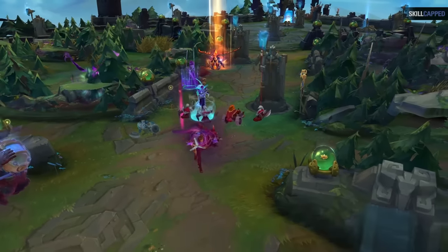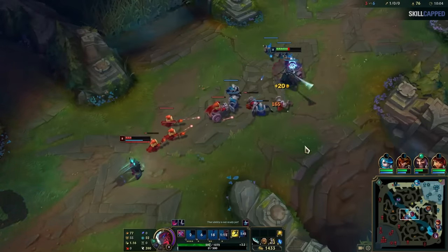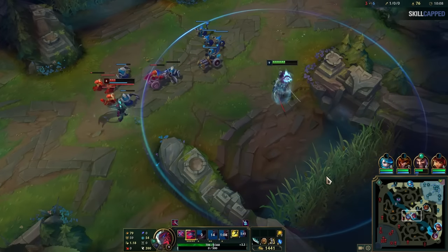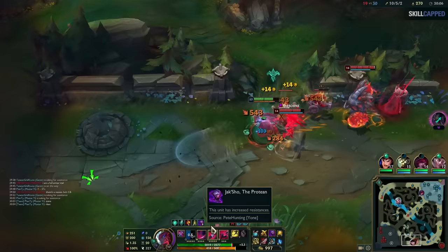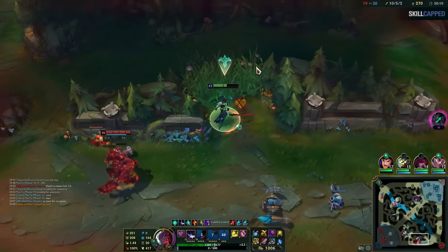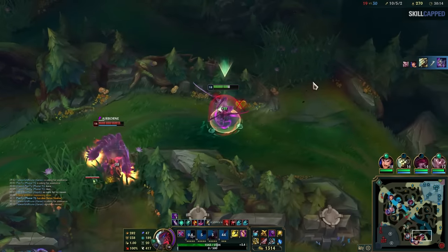Remember how Yone's Q has a hitbox around him? This is very important to use when running away from enemy champions. If someone is on top of you, you can just dash backwards towards safety while also knocking them up to build even more distance. This comes up a lot, especially because the hitbox is so absurd — even if someone is basically behind you, it'll clip them and knock them up.